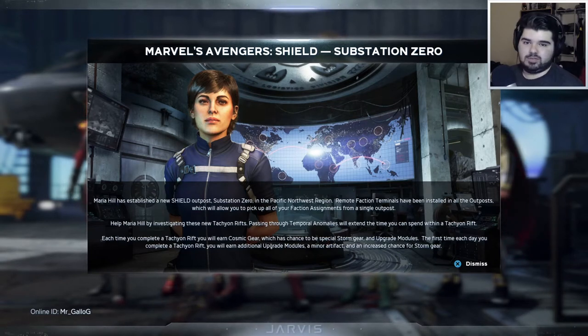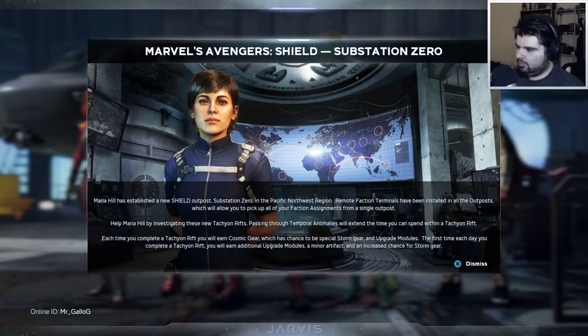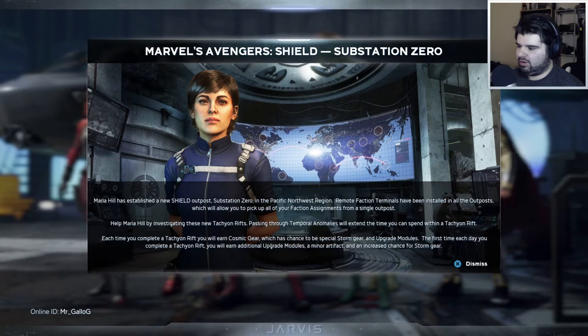Marvel's Avengers Shield Substation Zero. Maria Hill has established a new Shield outpost, Substation Zero, in the Pacific Northwest region. Remote faction terminals have been installed in all the outposts, which allow you to pick up all your faction assignments from a single outpost. Help Maria Hill by investigating these new Tachyon Rifts. Passing through temporal anomalies will extend the time you can spend with a Tachyon Rift.